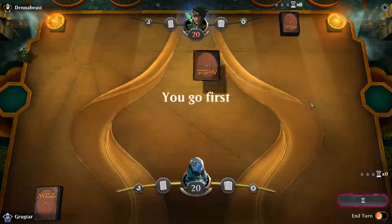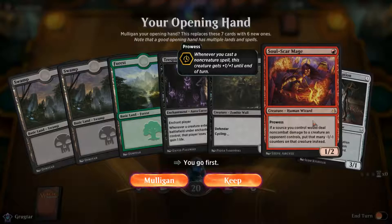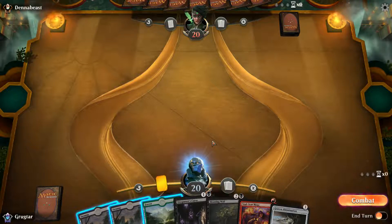We are going to go up against Denna Beast. Alright, so we got three land, our fun enchantment, our wall, our one-drop and a three-drop — we're going to keep that. We're not going to be able to have a turn-one play, but I feel good. We got a turn two, a turn three, a couple options. Our turn-three play can depend on what he puts on the board — we need to decide if we're going to go aggressive or defensive. Of course he has to choose if he's going to mulligan. We've been matched up — that's a gold rank and we're this silvery color. The game thinks highly of us.